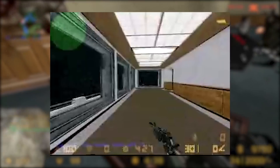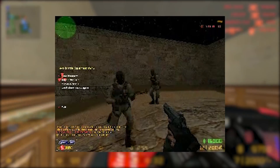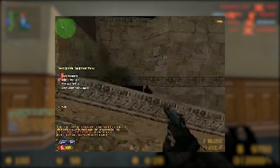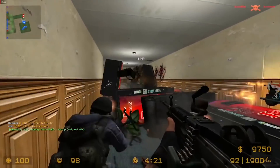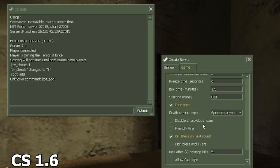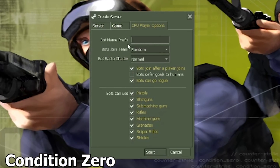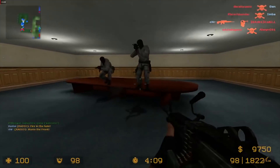Even though Counter-Strike Condition Zero was released shortly after 1.6, it became far less popular than 1.6 and Source. Besides the main game, Condition Zero is one of the first Counter-Strike experiences I was able to actually have when I was younger. I assume Zombie Plague was first used on Condition Zero because of the bot support — it'd be a lot easier to open up Condition Zero with a round of modded bots than to do the same thing in 1.6, or that is what I'm assuming. This is when I first played the zombie game mode a long time ago.